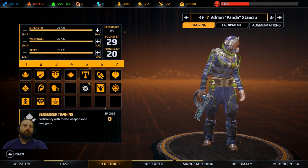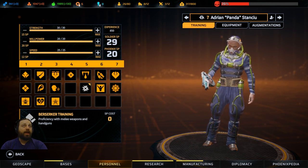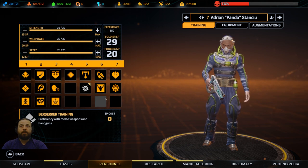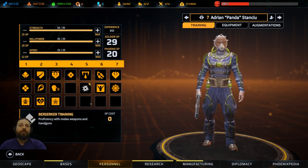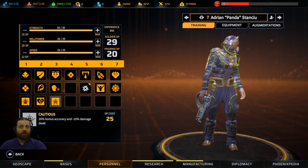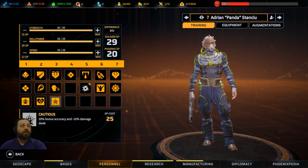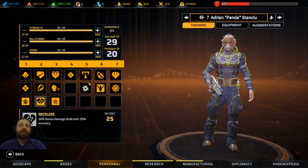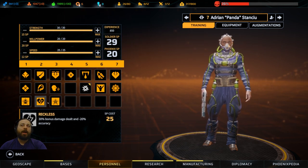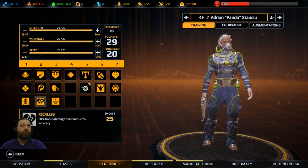This is what I use as a Scout - he's not really a Scout, he's a Berserker Heavy, which is a pretty high-end damage class in the endgame. What you'd ideally want here would be Heavy Weapon, but he doesn't have one so I made an exception. He's got Cautious, which gives more accuracy but less damage dealt. But because he also had Reckless - which does 30% bonus damage but less accuracy - they cancel out and I really get 20% more accuracy and 20% more damage. So it kind of works out.